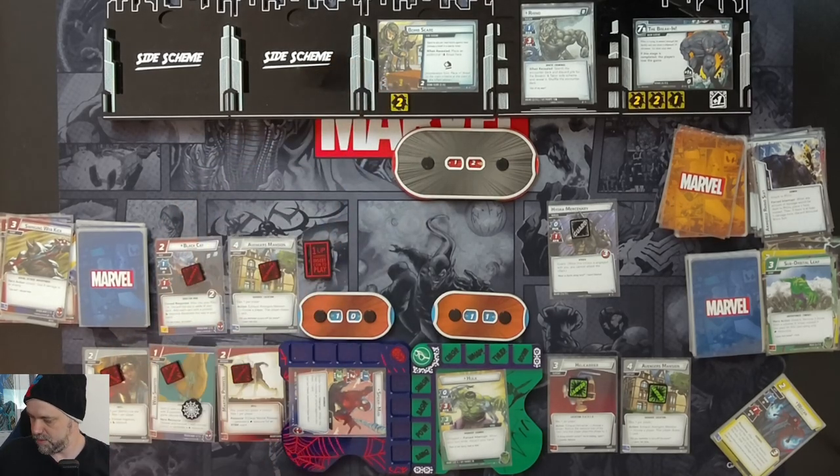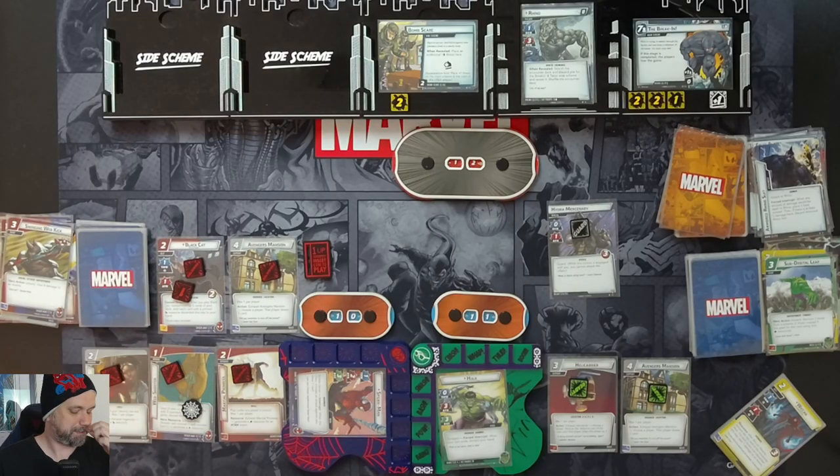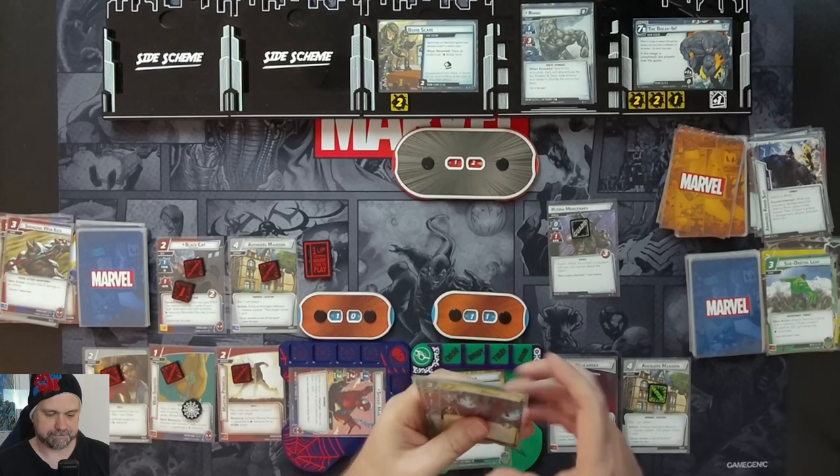We exhaust Martial Prowess for one resource, then spend Tigra and Aunt May for two more resources — three total — to play Swinging Web Kick, dealing eight damage to Rhino and taking him down to 12. Peter thwarts for one off the main scheme. Black Cat thwarts for one off Bomb Scare — don't love doing it, but we need to manage that threat. She takes one consequential damage for thwarting.